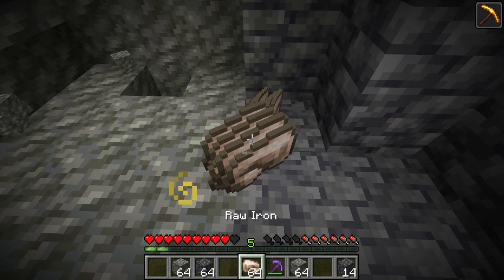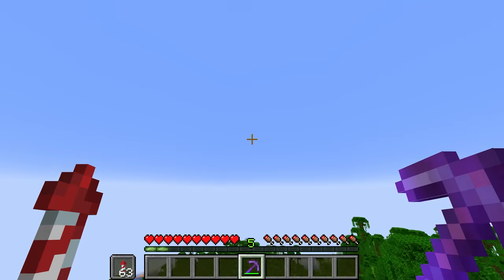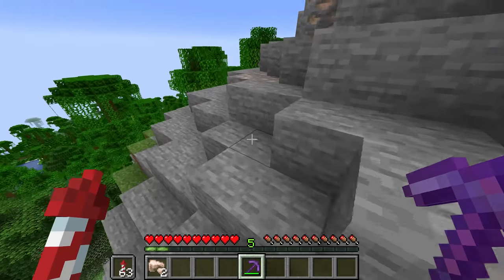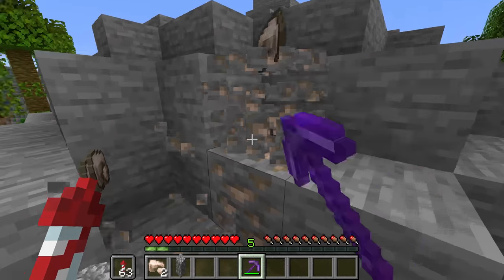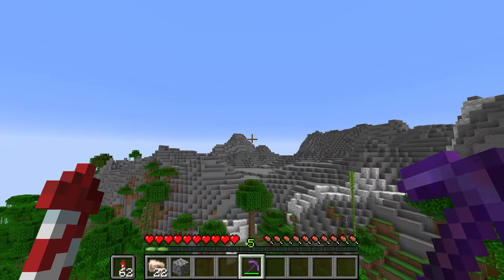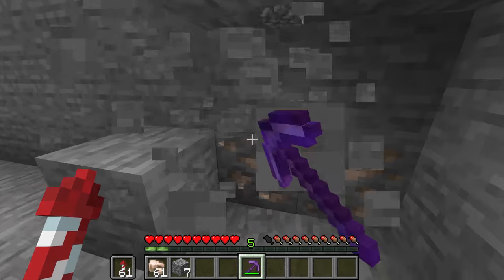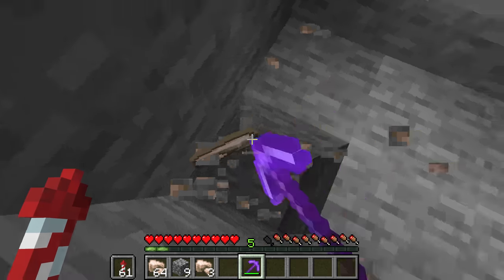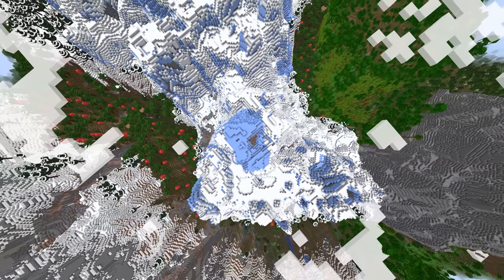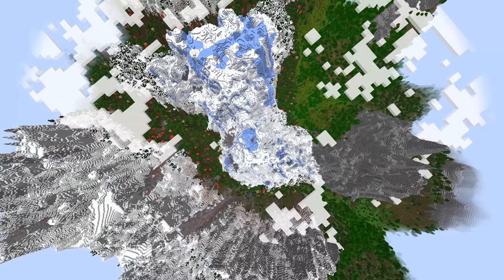Literally in about one minute you can get around three stacks of raw iron. If you want to do the mountainside mining method, get yourself an elytra and some fireworks, fly down to where you see ore, then mine it out. Oftentimes there are really big clusters of ore on the peaks, and once you've mined out an area, simply fly to another and keep mining. I've been able to get enough iron for an entire beacon just mining stony peaks for maybe half an hour. The stony peaks is definitely the best because the most ore is exposed.